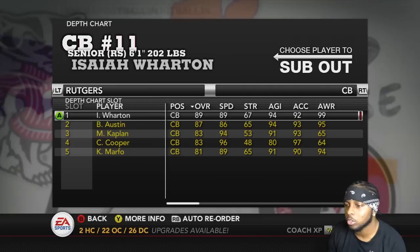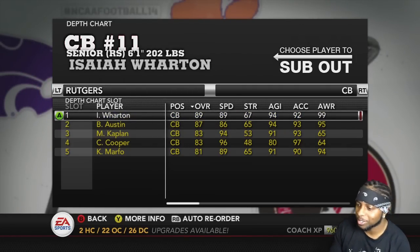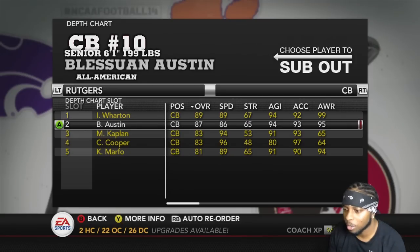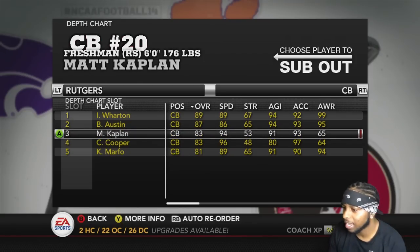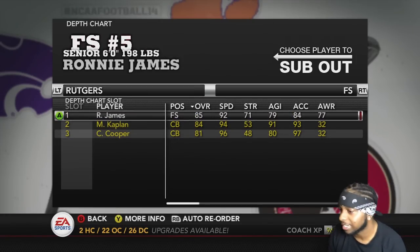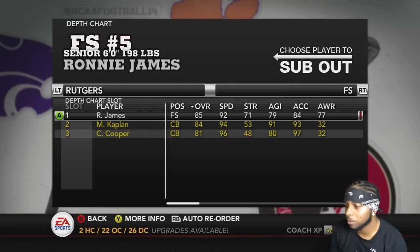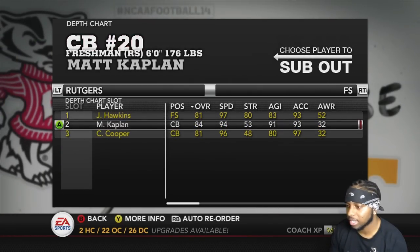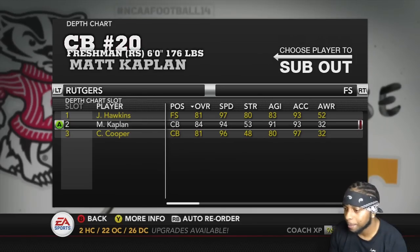These are my same two starting corners from last year. You got Warrior and you got Blasson, who's an All-American now. Then you got Kaplan and Cooper. But again, formation subs will play a big role in that. Right here the starter's gonna be Hawkins — there's no way he's not starting, it's just not happening.